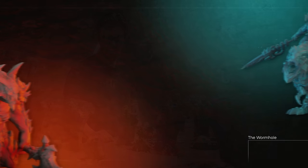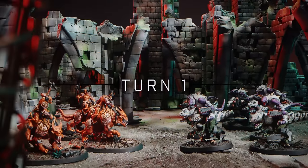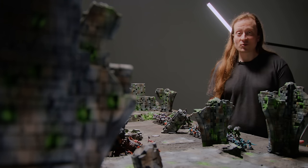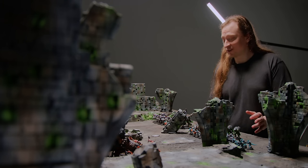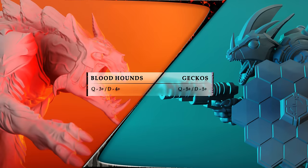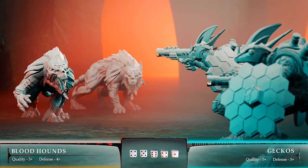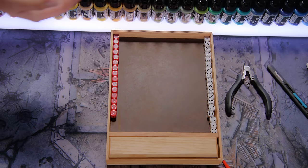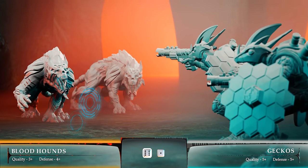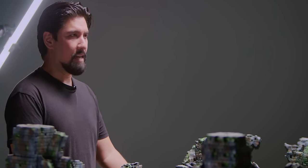Turn one: Brent won the deployment roll so he takes first turn. His plan — shoot and kill as many demons as possible. He moves and shoots his geckos at the war dogs with shock pistols. Two shots, two hits. Their AP-4 pistols do surprisingly good damage. The geckos' pistols were quite surprising with that AP-4.